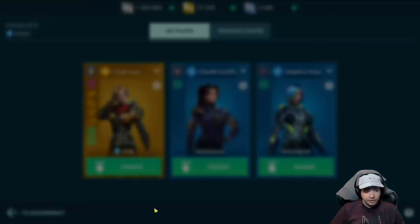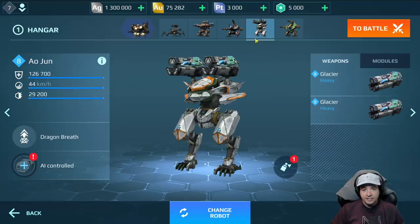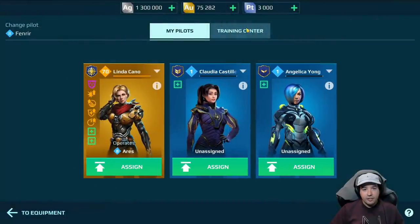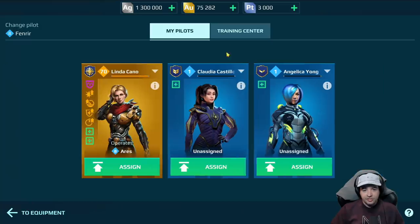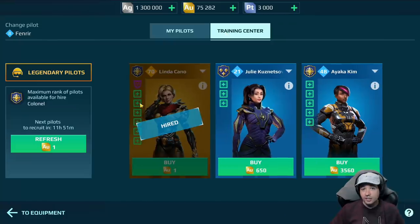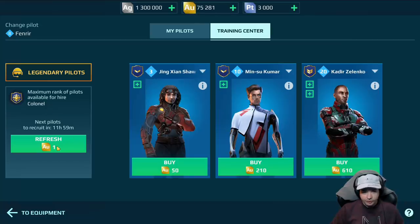For example, if I want to get a new pilot for the Fenrir, I go to AI controlled and then training center. This is where the pilots that I have are already assigned or not assigned, and this is the training center where we get new pilots. You can see the menu has already changed a bit. Maximum rank of pilots available is colonel. Let's refresh and get a legendary pilot, just so we can see something.